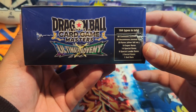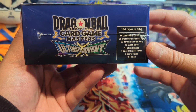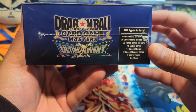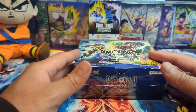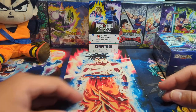164 card types in total: 60 commons, 30 uncommons, 29 rares, 18 super rares, 14 SPRs, nine SLRs, three secret rares, and one god rare. That god rare Gogeta looks insanely nice, so hopefully we can pull that here today.